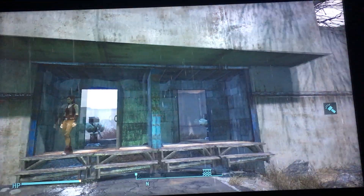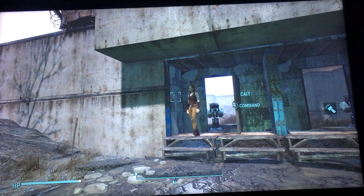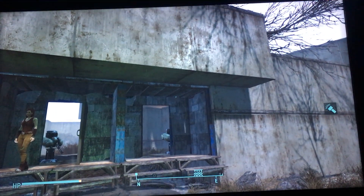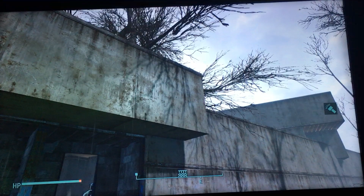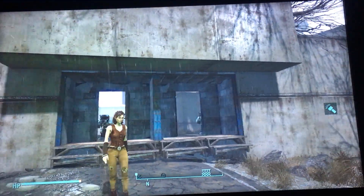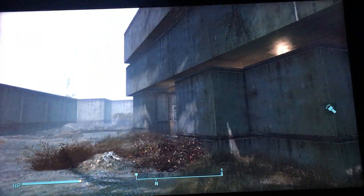Hi everybody, this is Doll Dazzler and welcome to my channel. I've been making some videos on ideas you can use when building settlements in Fallout 4. In today's video I'm at Kingport's Lighthouse. At the front of the settlement I again use those same prefab steel prefabs — the in and outdoors as I call them.